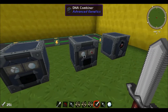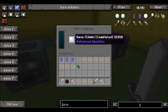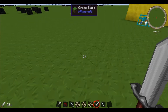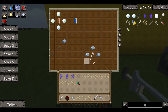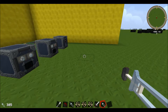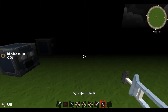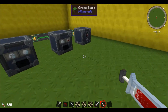Take the completed gene over to the DNA Combiner and put it in there. We also need to take a sample of our blood to go in with it. You'll make a syringe — the recipe is three iron, a glass bottle, and an arrow, a very simple recipe. Hold it in your hand, hold the right mouse button, then let it go, and you'll have a syringe full of blood.